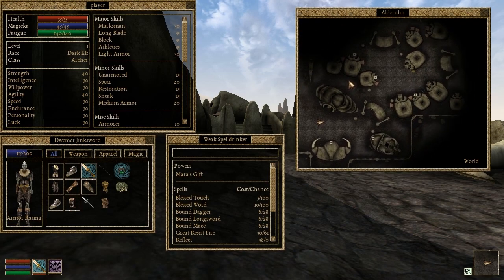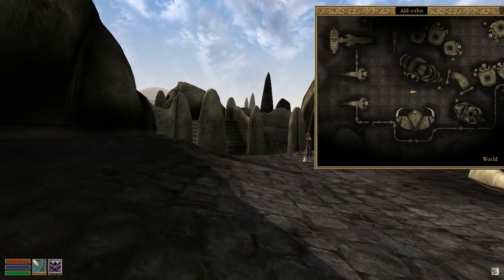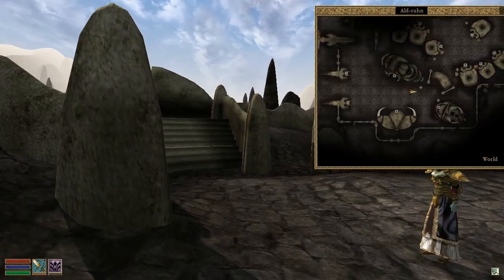Door markers now appear on the local map and mini-map. These are helpful for quickly finding a particular building in a town or for scanning for the entrance to some obscure grotto or cavern in the middle of Vivec knows where.